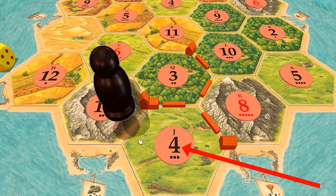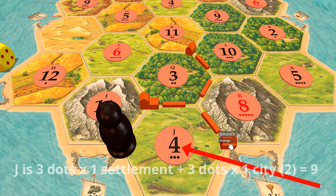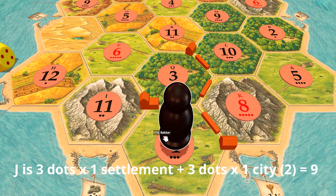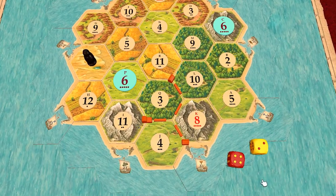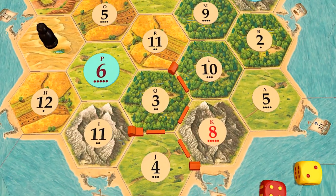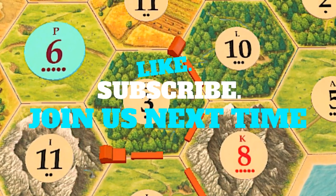Last, let's look at space J. This one has one, two, three, four, five, six, seven, eight, nine — this is the space you want to hit for maximum effectiveness. And that's it! Now you know the odds, you've got the edge you need to dominate. Like, subscribe, and join us next time here on Legendary Tactics.